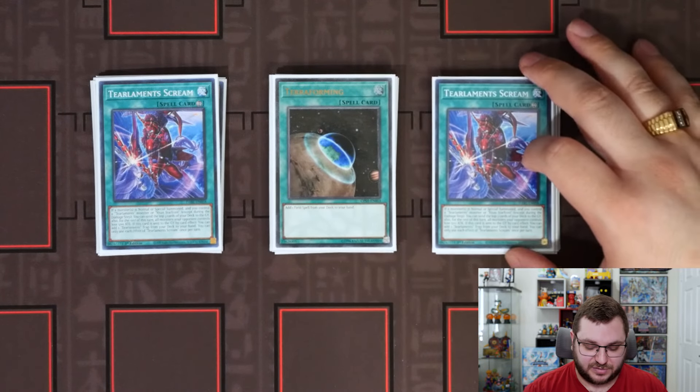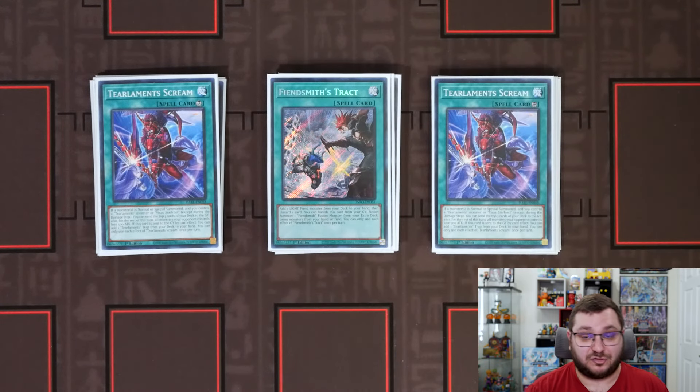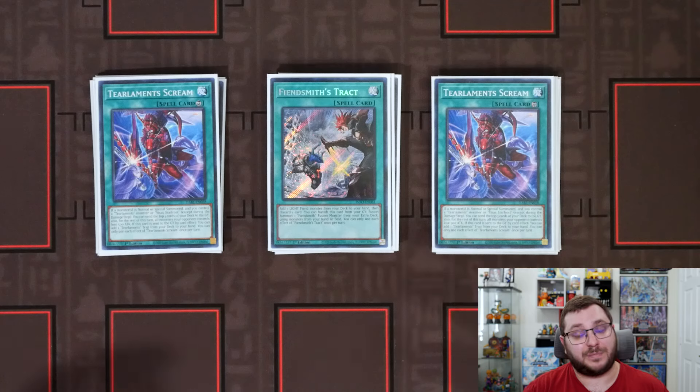We also have our one copy of Terraforming to pair with the four field spells. We have two copies of Tier Lament Scream and one copy of Tier Lament Grief — Tier Lament Grief is really good, being able to summon and send one; you get the effect of whatever you send, and even in a bad situation you can send the one you're summoning. We are on one copy of Trickstar — disclaimer: play three of this card. It discards as an effect not as cost, and it's a consistency piece. In a hand where you have something you want to discard, you can grab the Engraver or grab the Lurry and discard the Lurry, or grab the Engraver and discard a Tier name.